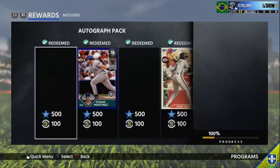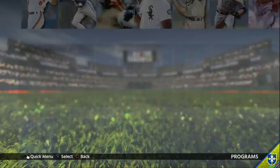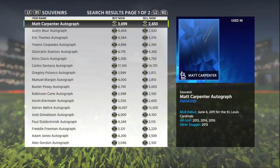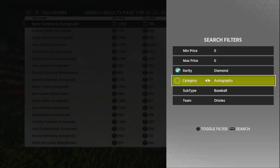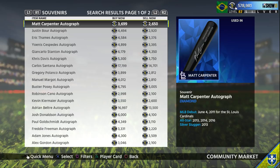Some of you guys might already have diamond autographed baseballs - I know in the immortal programs there's a Babe Ruth baseball - so you might already have some, making it even cheaper. For Willie Stargell, you're gonna put buy orders in for every single bat. Always put in buy orders, do not buy them outright. You're gonna save probably at least a thousand stubs per bat, which is about 30K total. Cut the price by about five stubs - don't over-cut by one, just by five.